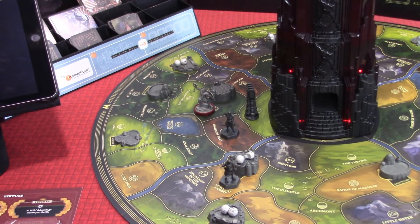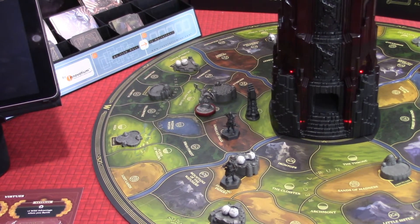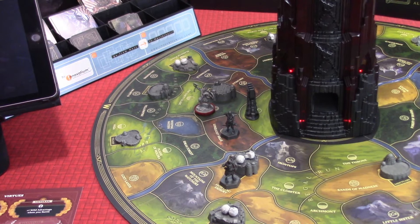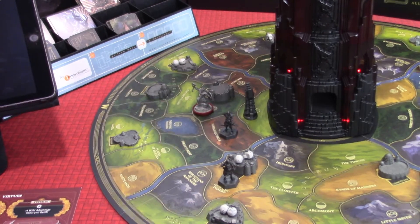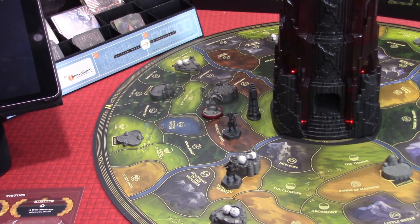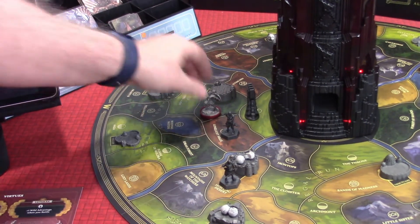Here is the Brutal Warlord with his little red-based miniature — really nice, kind of sun-dropped. For our first action, I think we're going to take our heroic action and cleanse — we're not going to move yet. We're going to take those two skulls and put them back into the General Supply. We cleansed, which means we also get two spirit. The Brutal Warlord now has three spirit, as shown on the playmat.